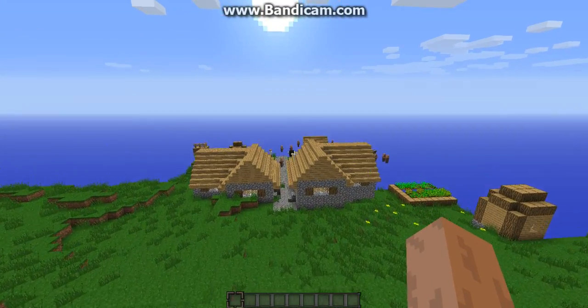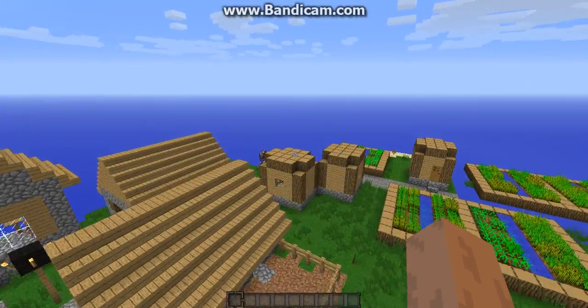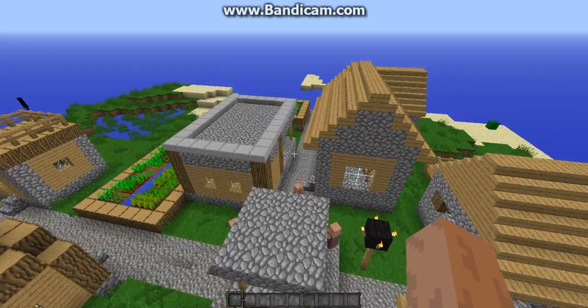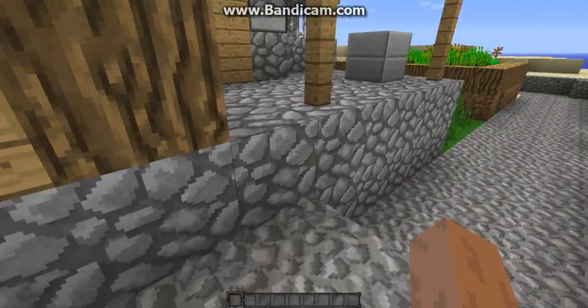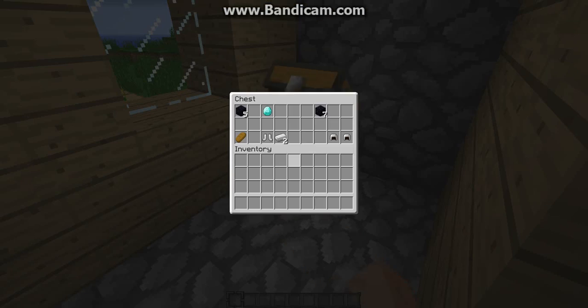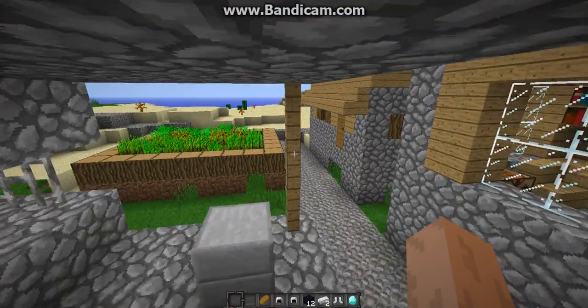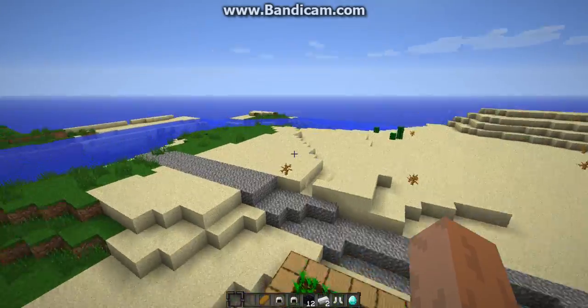Look at my village! Right here, this is a nice NPC village — not really little, it's like a medium size. And in the blacksmith's chest, you get one diamond boots, twelve obsidian, two helmets, and a piece of bread. Not that you need the bread, but still, that's pretty good.